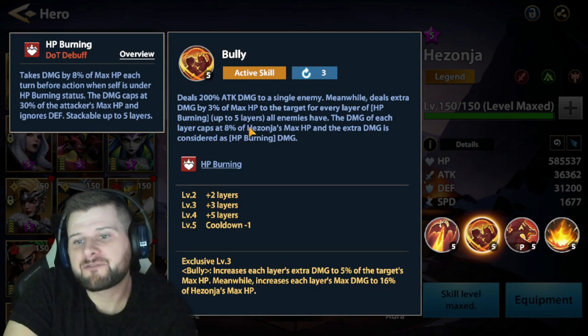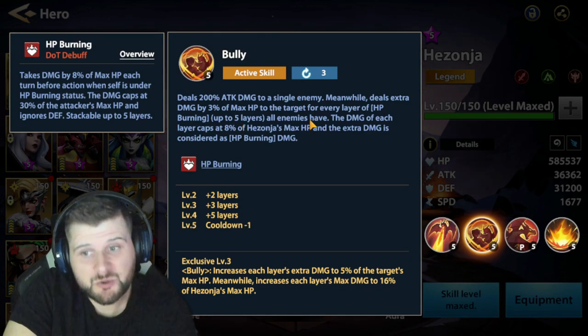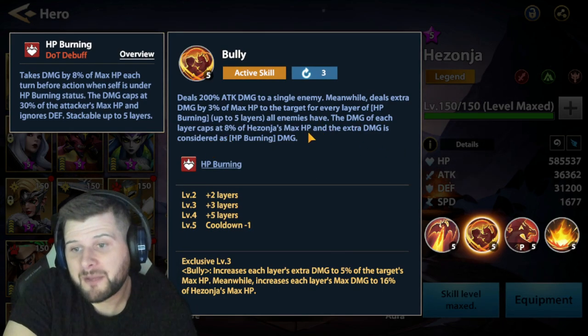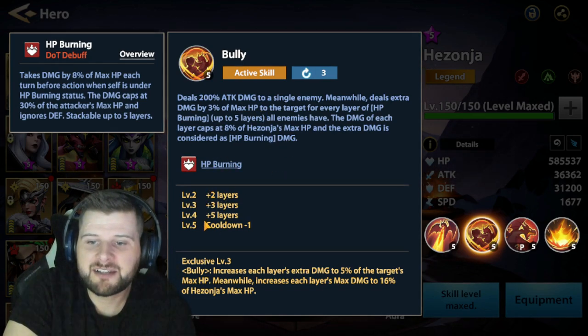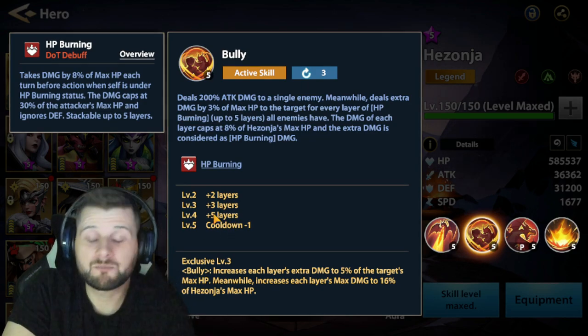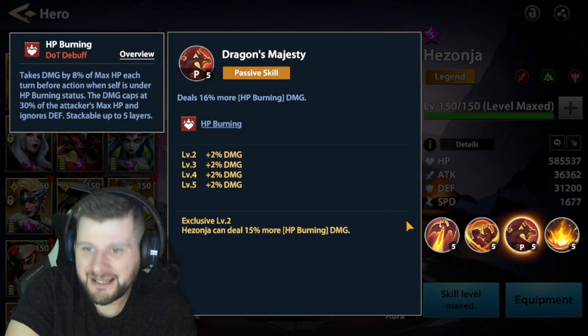It's a very good basic attack, especially when you're using counter attack — it really does spread around that health burn. His second active skill is Bully, which deals 200 attack damage to a single enemy and deals extra damage equal to 3% of maximum health for every layer of health burning, up to five layers on all enemies. The damage of each layer caps at 8% of His Zhonya's maximum health, and the extra damage is considered health burning damage.